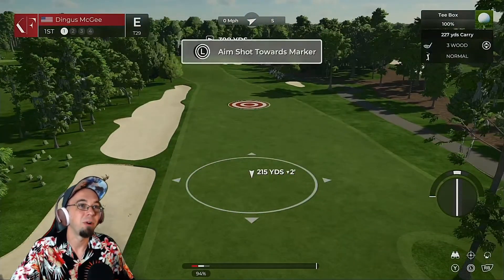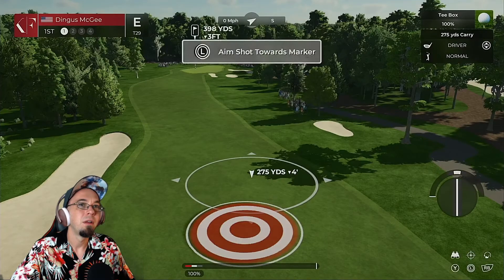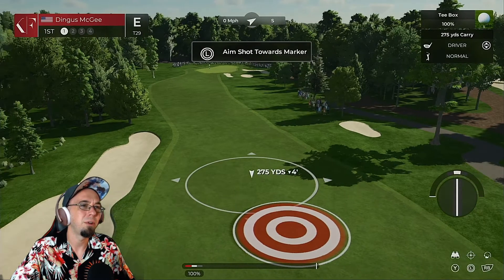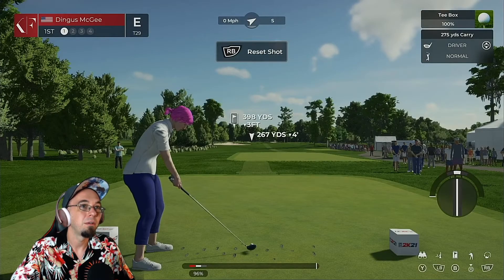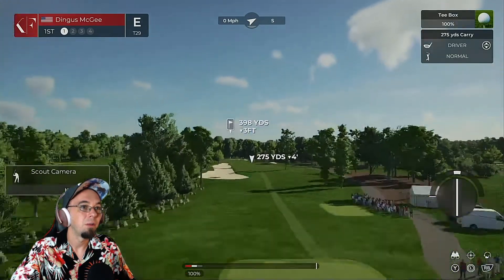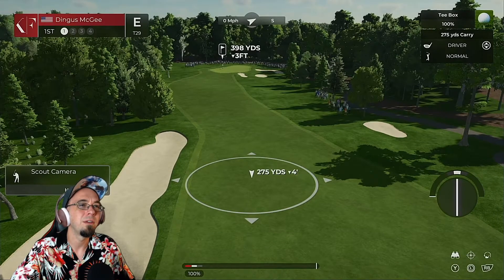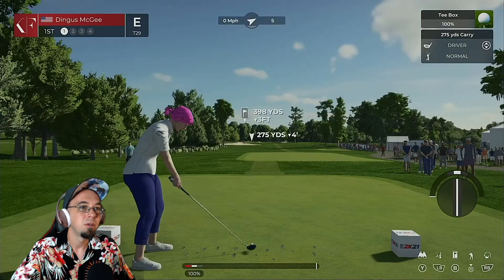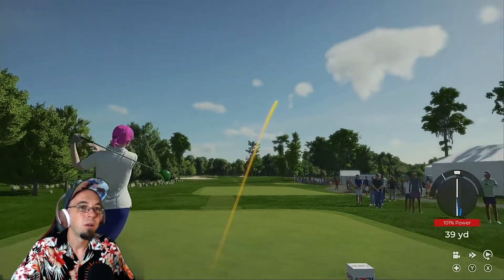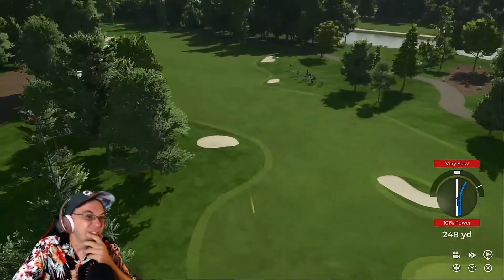Here we go - our very first swing. The game tells me to aim toward a shot marker but I don't want the game telling me what to do. I want the driver of course, and I'm also not going to follow the aim suggestion. No wind yet. I want to hit it right there - oh no, Potimus has appeared out of nowhere!